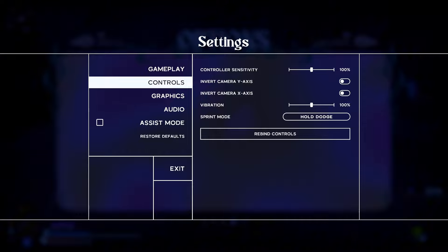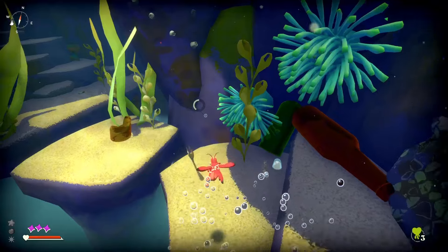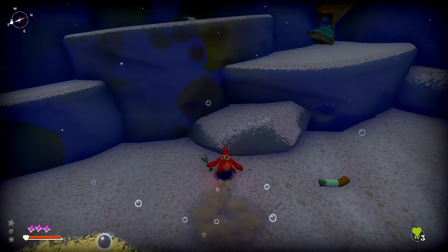Go to Settings, then Controls, and change Sprint Mode from Hold Dodge to Tap Sprint. It will save you a lot of finger ache, since you have to sprint very frequently if you want to play this game in a timely manner.